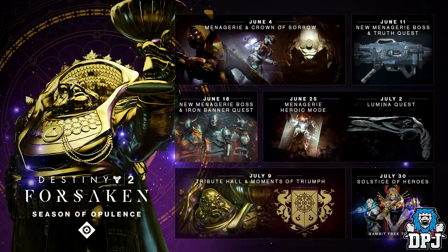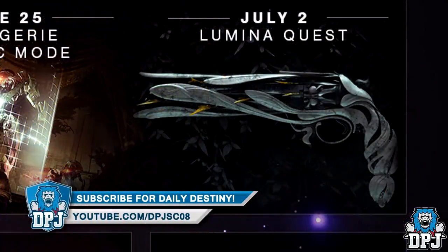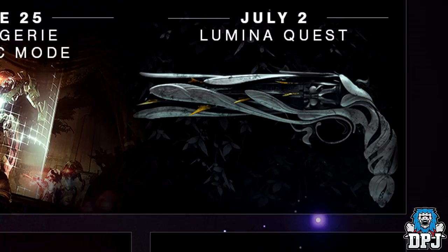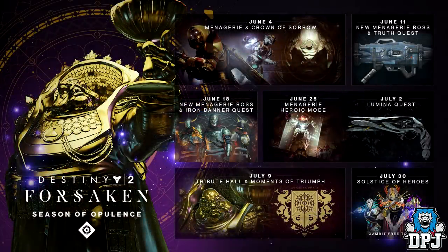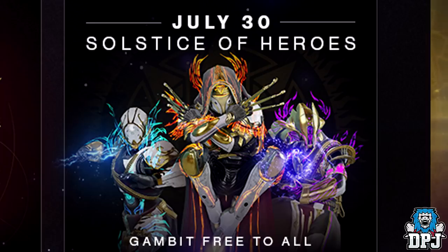On screen now we can see the roadmap of all this new content. June 4th: release of Season of Opulence, the Menagerie, and the raid. June 11th: a new boss for the Menagerie and a quest for the Truth rocket launcher. June 18th: a new Menagerie boss and the Iron Banner quest. June 25th: a heroic version of the Menagerie and a quest for a new exotic called the Lumina — it looks absolutely amazing. July 9th: the Tribute Hall and Moments of Triumph. June 30th: the Solstice of Heroes event. And look at that armor — Hunter rocking those Wolverine gauntlets!